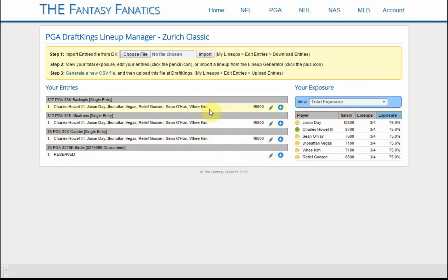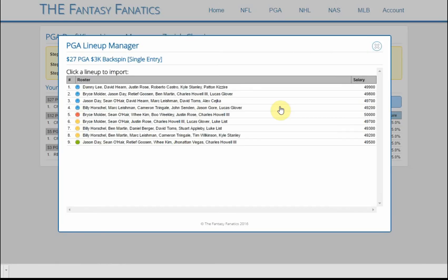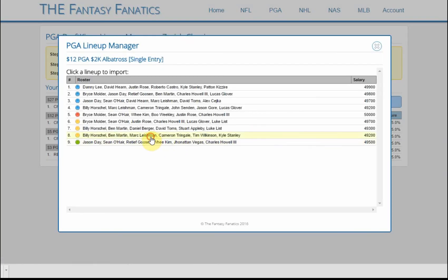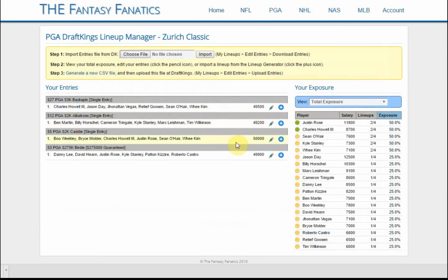Now we have our lineups and we can start editing them. We can use the pencil icon to open up the lineup builder and change out one or two players if needed. Or we can use the plus icon — this is where we see all the lineups built on the lineup generator page. Using our coloring system, we can quickly pick and choose: maybe green goes here, the first yellow lineup there, the red lineup for this one, and the reserved entry gets the blue lineup.